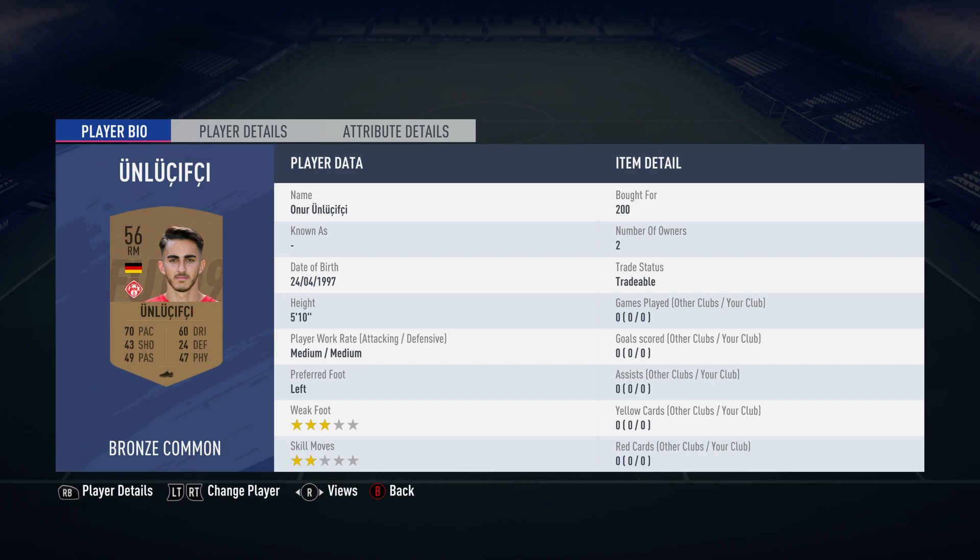The right midfielder is Onn Lusifisi — that has got so many letters that are not in the English alphabet that it just confuses me — over 200, plays for Wurzberg in the German 3rd league and is German. The centre mid next to him is Julian Gretu, over 200, plays for Hauschra in the German 2nd league and is German.